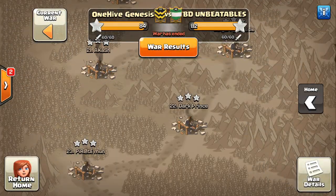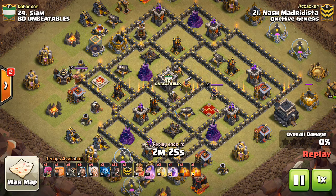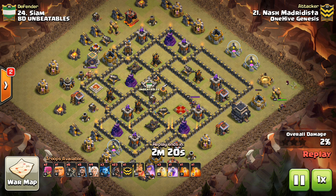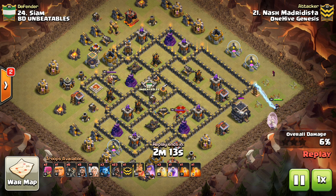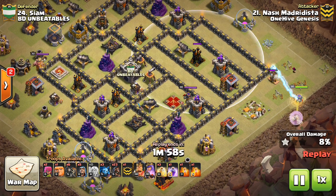Let's move on to Base 24. This one is a little bit more of a queen charge to a certain extent, but once again it only has to bring one rage, three heals — that's very important. This is Nash Madridista, I think a somewhat new member, coming at this base and the queen's going to step up for that town hall. This base — we spent I think three attacks all failing in the same way. It was the same queen walk every time, but we kept luring the CC on the air defense.